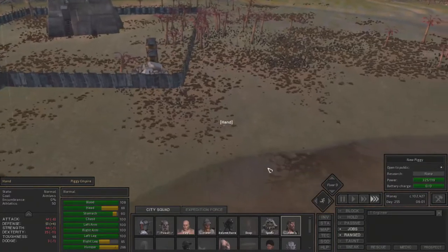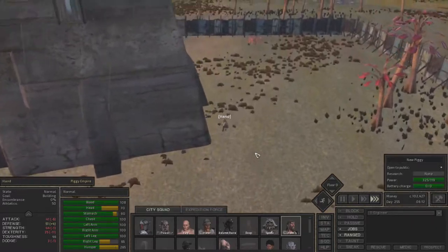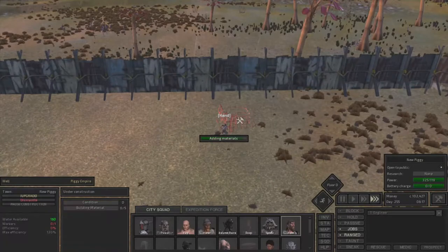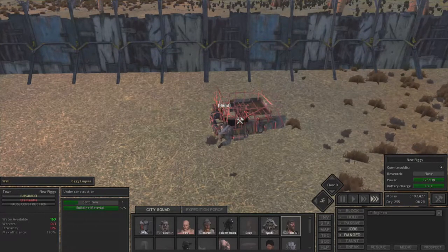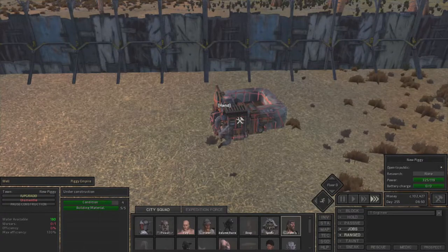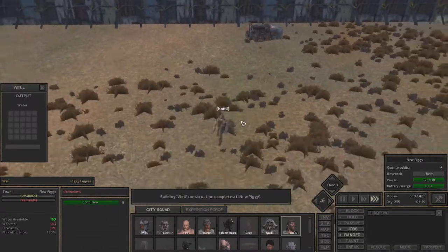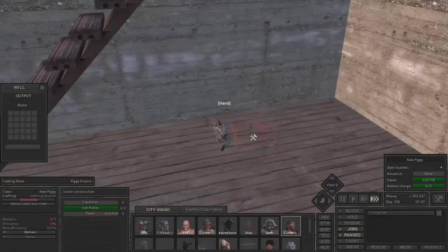The next thing you're also going to want to build is a cooking stove. Just build it in the storm house — you can build it anywhere inside the storm house, to be honest. This will allow you to make vegetable plates and everything, if you have the tech unlocked. Unlocking the tech is really easy — I think it only costs like two to four research books.